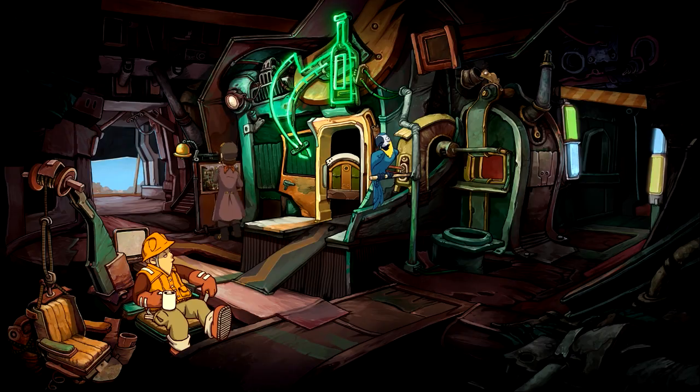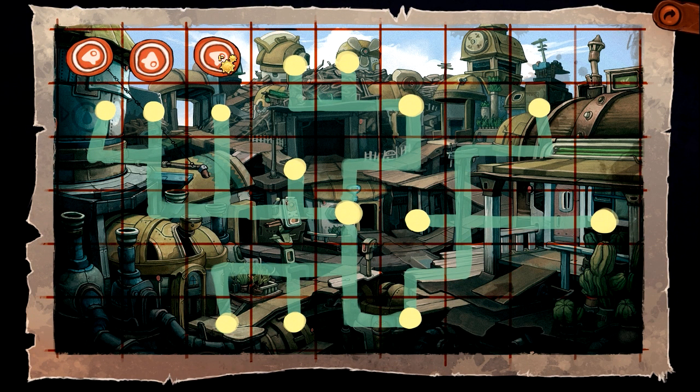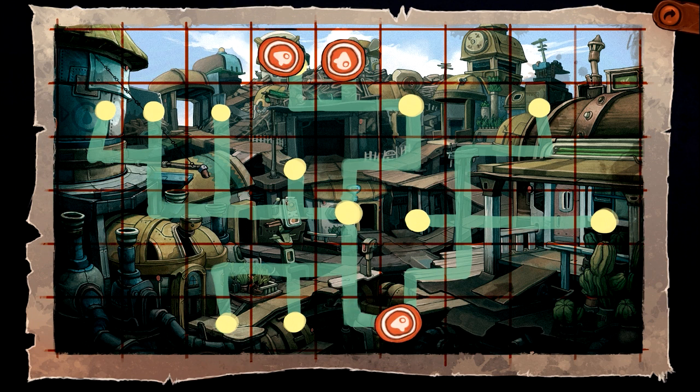So take the magnets, put them on the demolition — the detonation plan — and put them in the correct spots the first time. Put one here, put one on top of this house, put a third one down here on this corner.